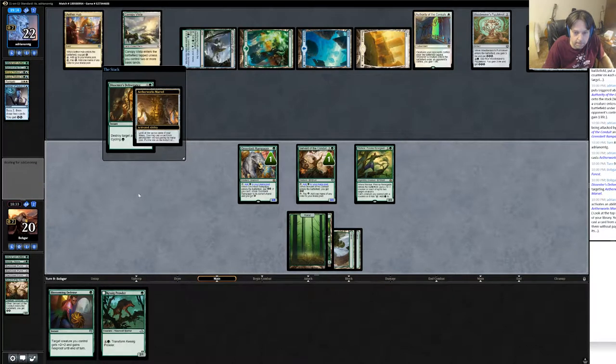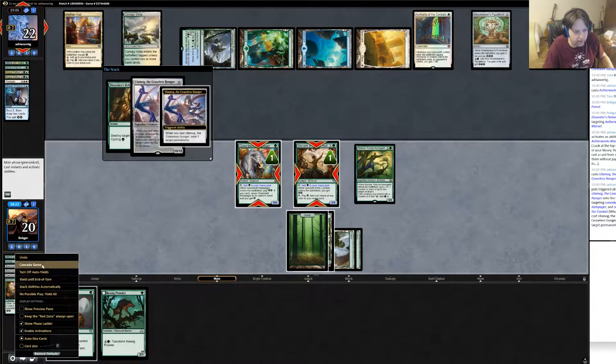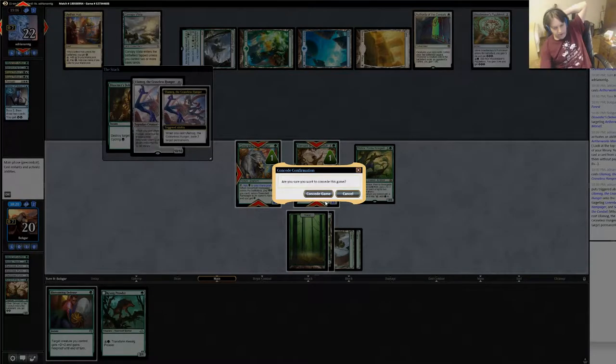Yeah, you can spin it. That probably just wins here. I mean I can give my guy protection but what does that even do against a 10/10 indestructible? I think I just scoop. That was an unfortunate one - I think we got a really bad draw both games and our opponent got a really good draw both games. This is a deck that's weak to sweepers and if we have a slow draw, we're going to lose.